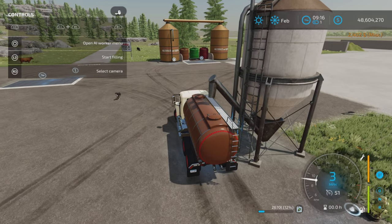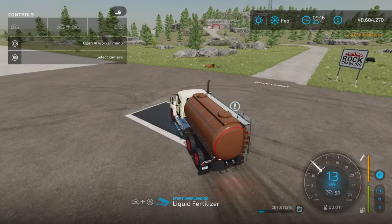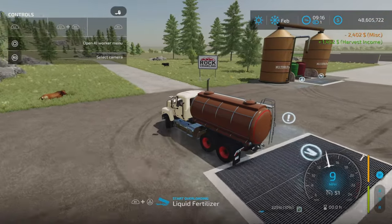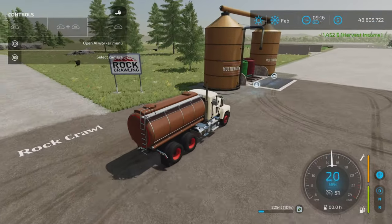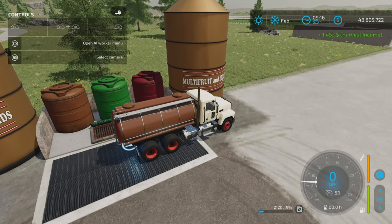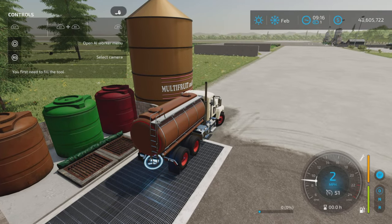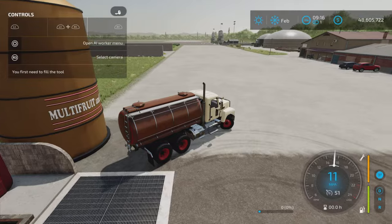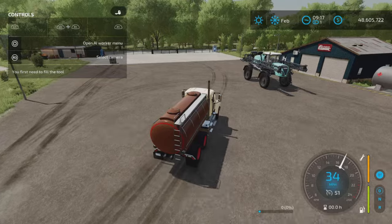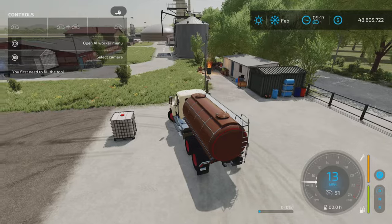We'll put some liquid fertilizer in and drive over to this modded sell point - and as you can see, no problem unloading there. If we come over to a silo that accepts liquids, no problem there either. So far so good. I didn't test every single liquid or every single scenario, but the basic things are all working.